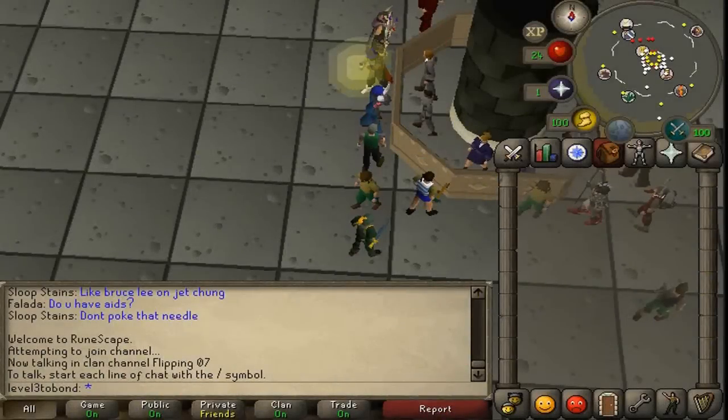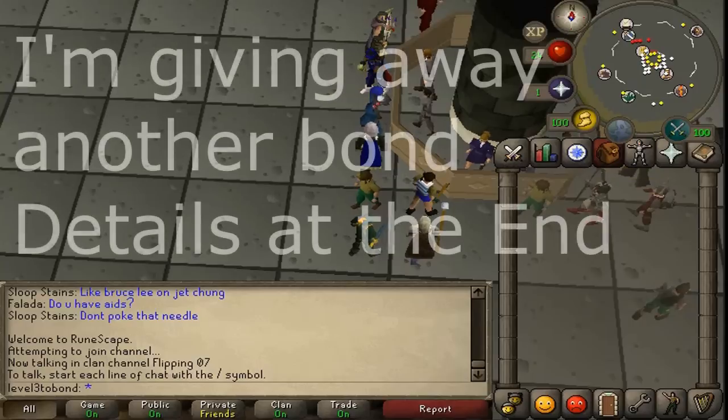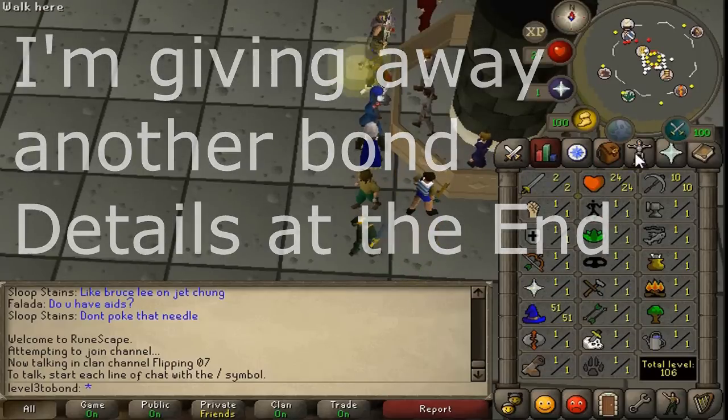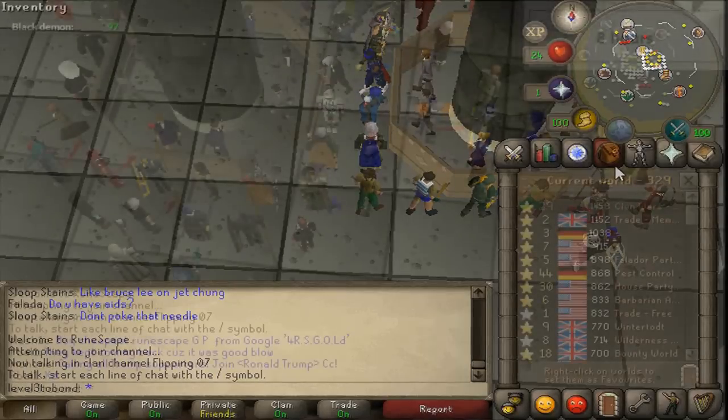Hello everybody and welcome to a brand new video. Today we're going to be doing a bit of a sequel to the one I released last week — this one's going to be how to get a bond on a new pay-to-play account. We're using the same account so it's not level three, but if you look at my stats there's not much that's good here — we just have some magic levels. My bank is empty. We are going to be giving away the bond today at the end of the video, so stay tuned for that.